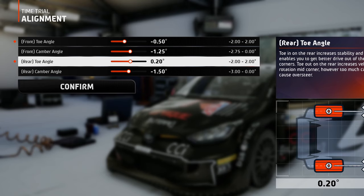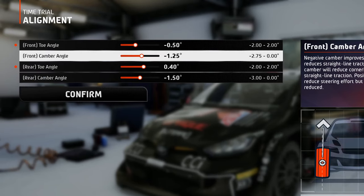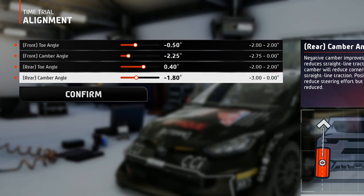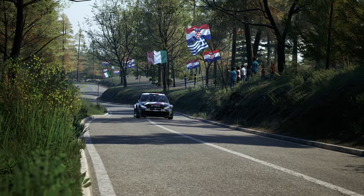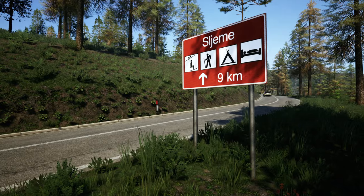Add some toe in to the rear tires to enhance stability overall, but also on corner exits. Both front and rear camber angles have to be set at a higher value to achieve maximum grip and cornering. Don't worry about the decreased grip on a straight line because this race has only 30 straights anyway.